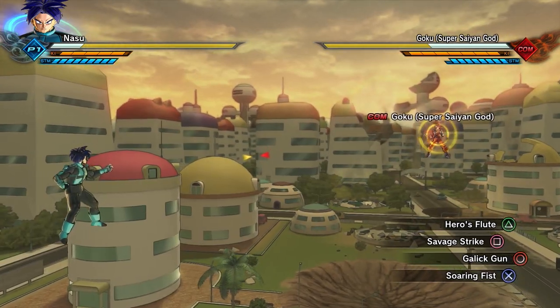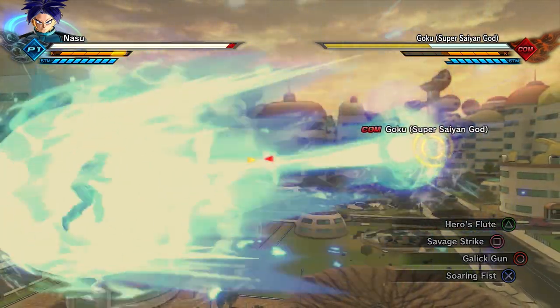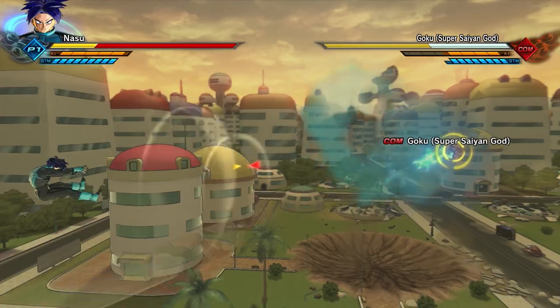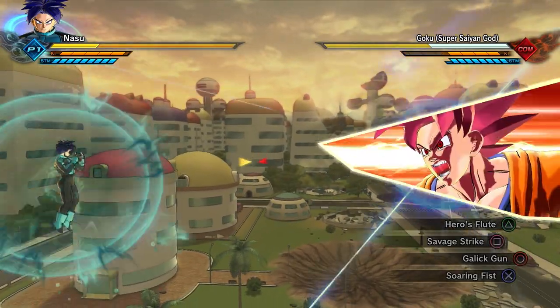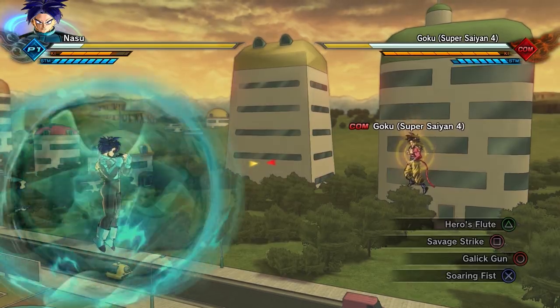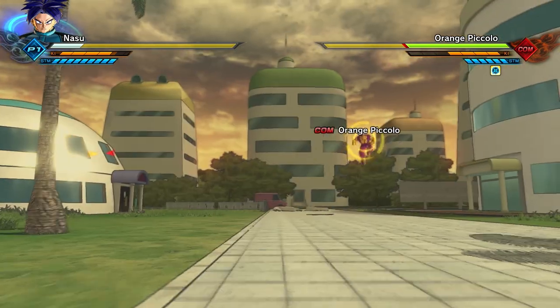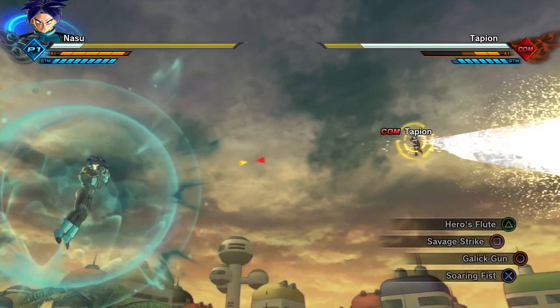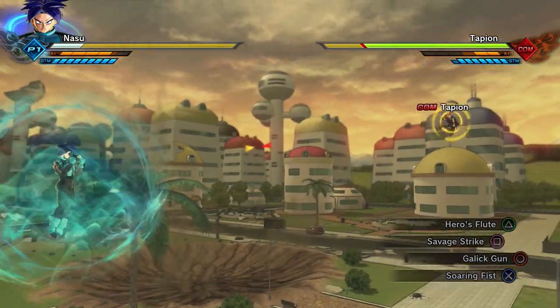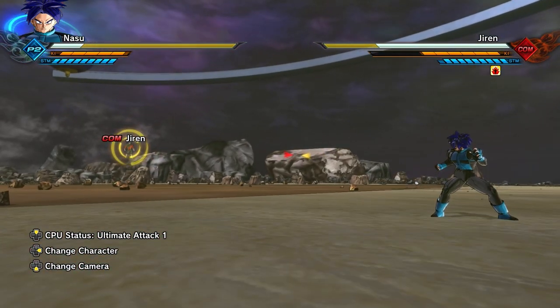When it comes to ultimate attacks, don't ever use it against Ki blast ultimates — you're just gonna wind up regretting it. Weirdly enough, though, there are some strike ultimates that it can keep you safe from. Some of these moves include Dragon Fist, Apocalyptic Burst, and Bravesword Attack. And weirdly enough, it seems to make Power Rush just go right over your head.